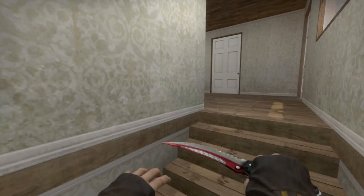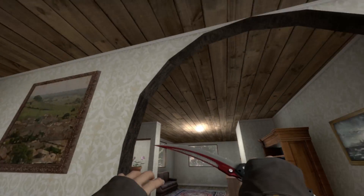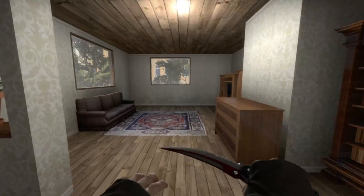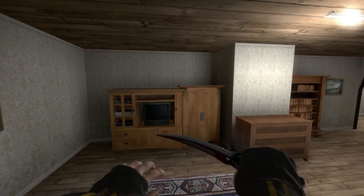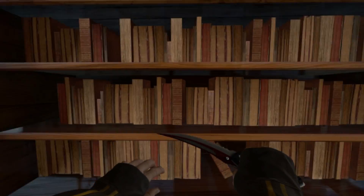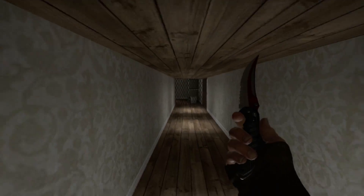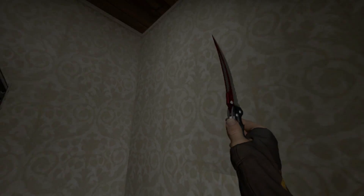Moving on to the upstairs, or rather the second floor. We've got this cool arch room with random pictures — I think some of them are YouTube personalities but I'm not sure. In this room we have a secret which you cannot enter, and we also have this bookshelf which will bring you in here. This leads outside, and that way leads to a closet.